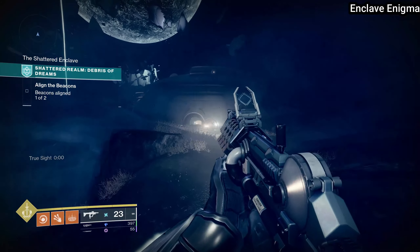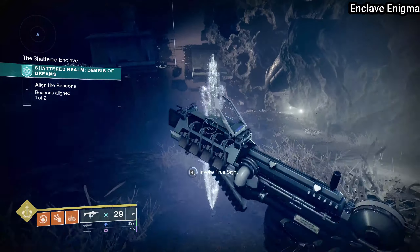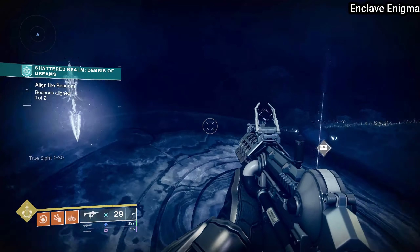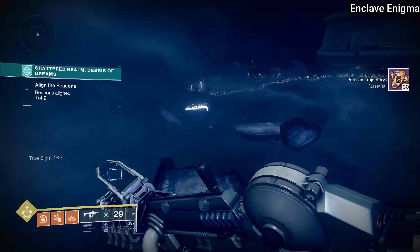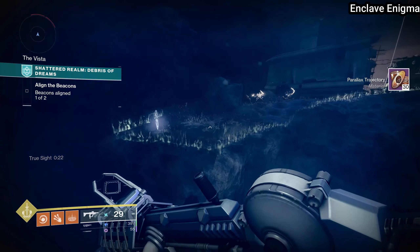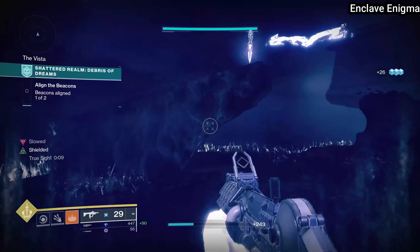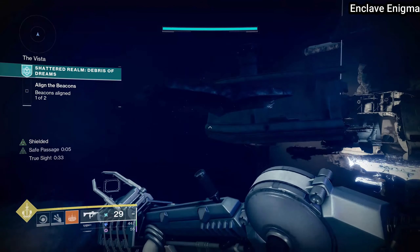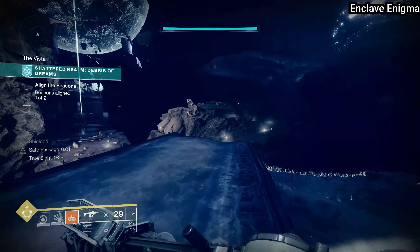After you find this chest, make your way out the other door from the first beacon toward where you came from at the very beginning, and you're going to find a True Sight totem. Use this to cross over to the slowing island on the other side of these ascendant platforms. On this island you can find two chests as well as one data cache. First, walk over and get the Field of Strife totem, use it to jump up on this rock and get to the True Sight totem, then walk all the way up to the top of these ascendant platforms to get the Enclave Enigma chest.